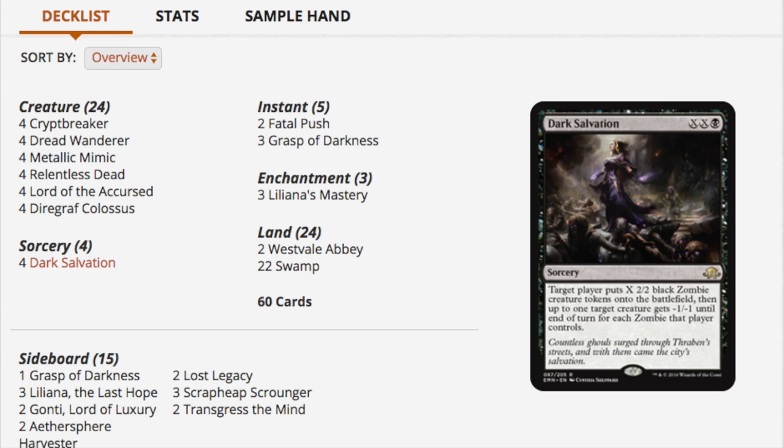Dark Salvation is extremely good — it's from Eldritch Moon. You pay one, one, and a black, and you get a 2/2 black zombie that will be pumped up by your lord abilities. You also get to kill a creature based on its toughness. If you pay five total, you get four power spread among two bodies and you get to kill a creature with two toughness. It scales incredibly well — it's exactly what you need when you need it.